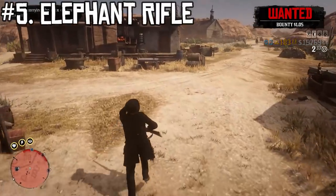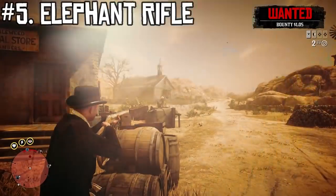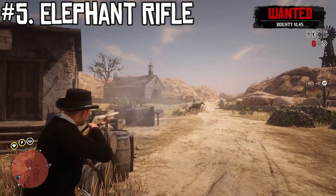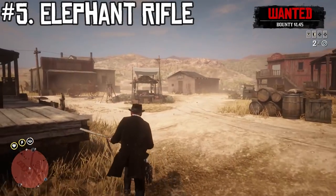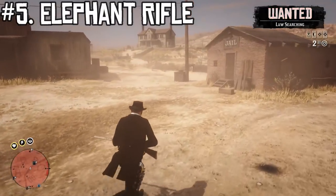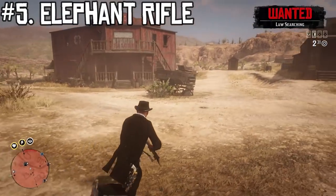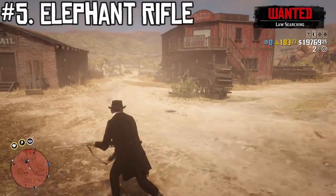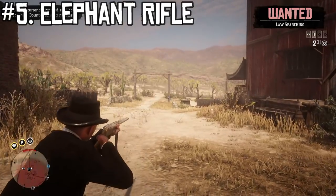It should be noted that this rating at number five is not set in stone. For example, if you use Paint It Black, it's a great weapon — you can put a round anywhere on anyone's body, like shooting someone in the foot, and it will kill them. So it does have great effective range when you consider Paint It Black. Some people actually use it to great effect in PVP because of that ability.